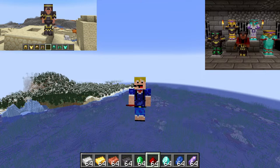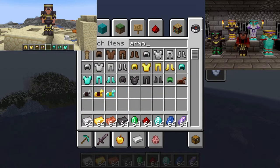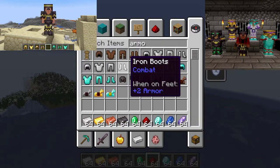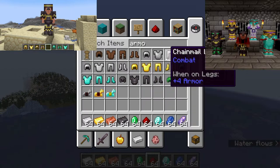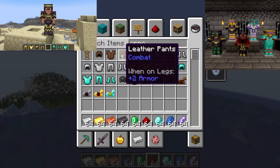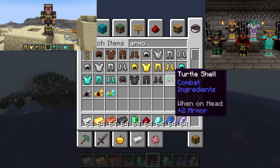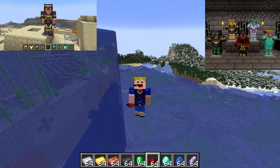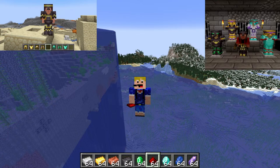As for which armor supports trims, we've seen iron, gold, diamond, and netherite. Chainmail maybe, but leather probably not because you can already dye leather armor. This information is from both Twitter and the official minecraft.net website. We're waiting for snapshot 23w04a, not 03a. I also don't think the turtle shell is going to be customizable — these four main metal armor types are probably what you can customize.